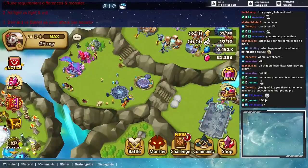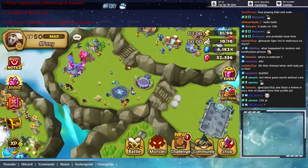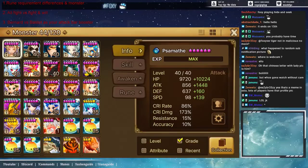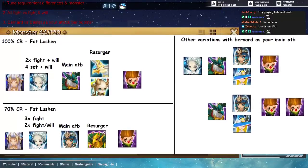Today we will be talking about the differences in using a 100 crit rate Phat Lucian versus a 70 crit rate Phat Lucian. This is the Phat Lucian for your reference, and I've prepared a short image on the guide that I'll be talking about today — the 100 crit rate Phat Lucian versus the 70 crit rate Phat Lucian.